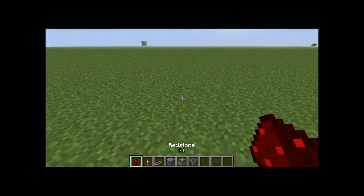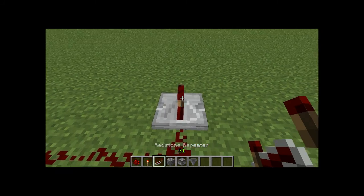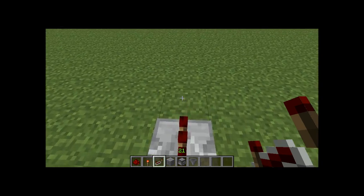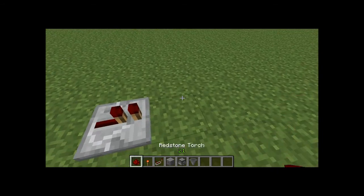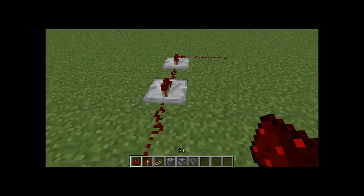To build it: line of three redstone, a repeater, one block gap, repeater, two block gap, repeater, line of three redstone, fill in the gaps. That's one side.